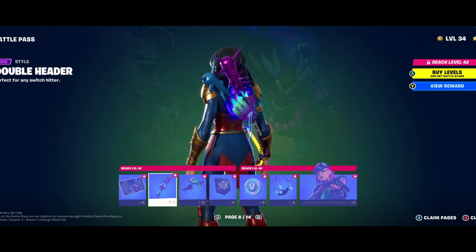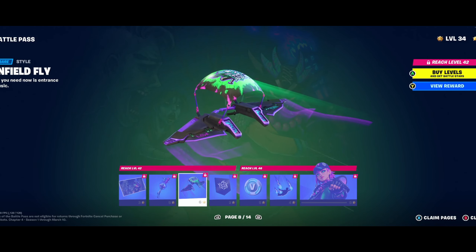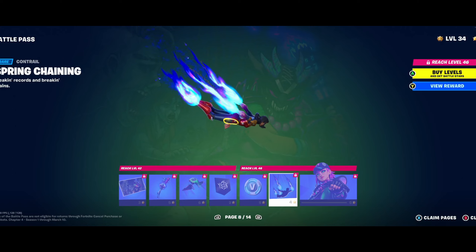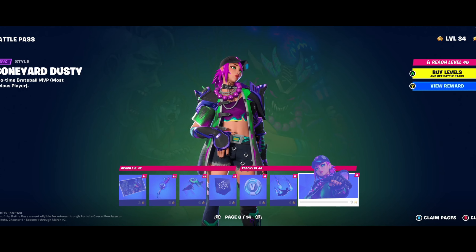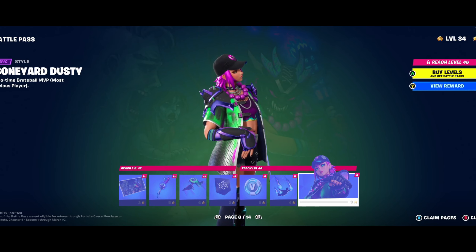So that's Dusty and we got another page of stuff for her — different colors, a glow variant of each of their items including her glider, a couple icons. She's got a contrail that looks pretty similar to a few we might have. And here's her glow skin version. That's pretty cool.